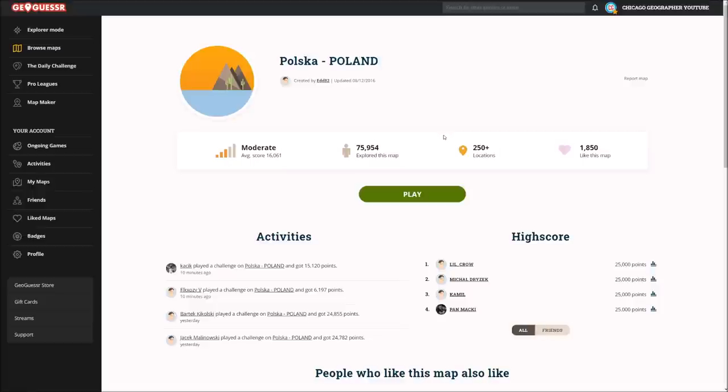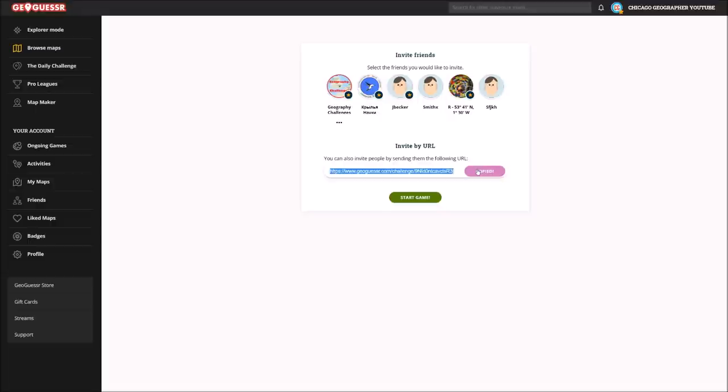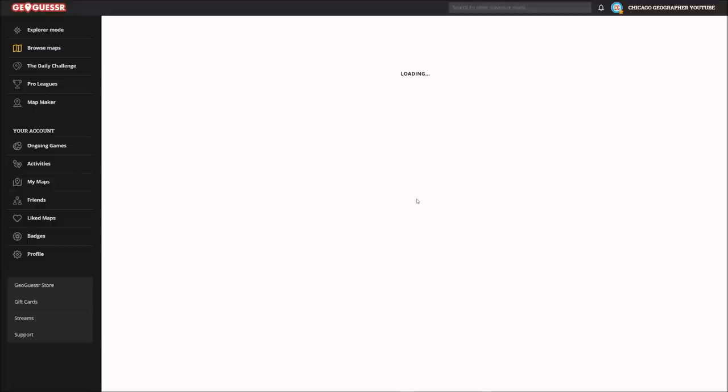How's it going everyone? It's the Chicago Geographer here. Welcome to another episode of Country Spotlight. Today we are playing Poland, another European country to continue this long trend of sticking on the European continent. So I'm pretty excited for this one. We're going to be using this map from Ed82. Seems to be the most popular Polish map and there's a decent amount of locations. So I'm hoping that this will turn out to be a fun one. Let's go ahead and set the timer here to three minutes. The link will be in the description as always if you'd like to play along.